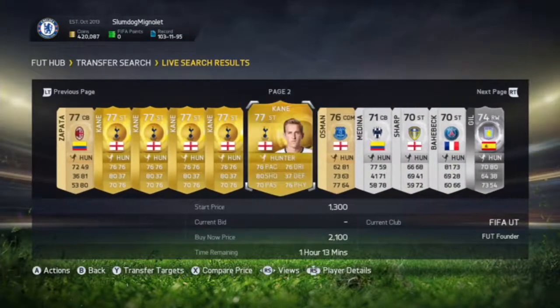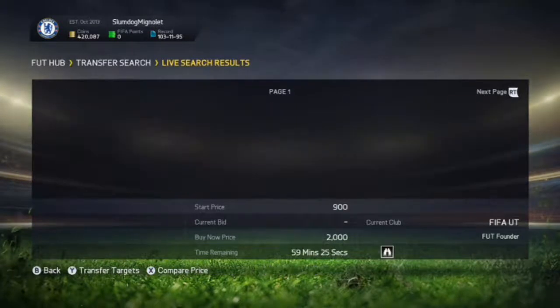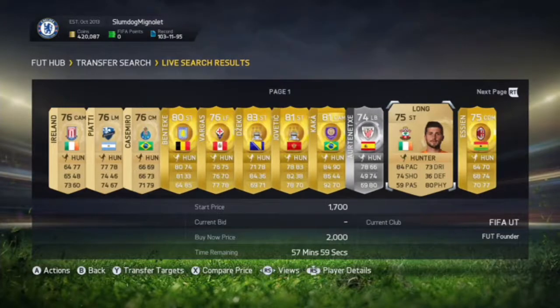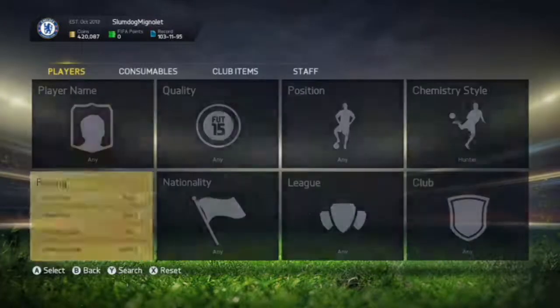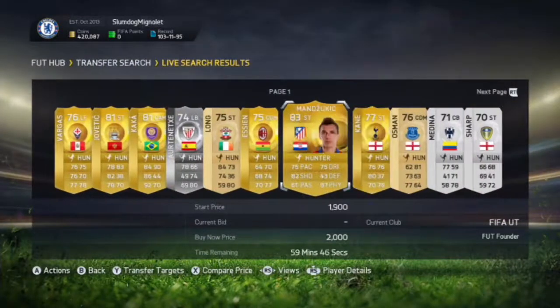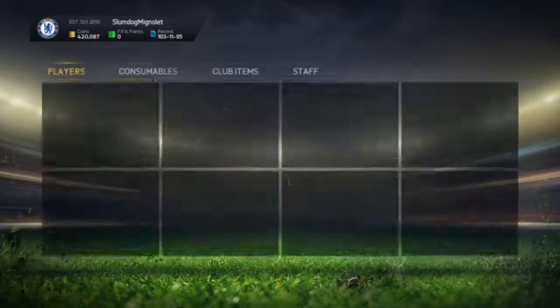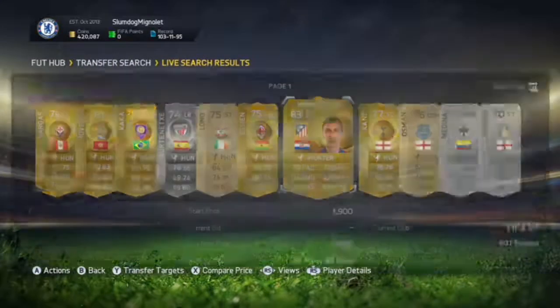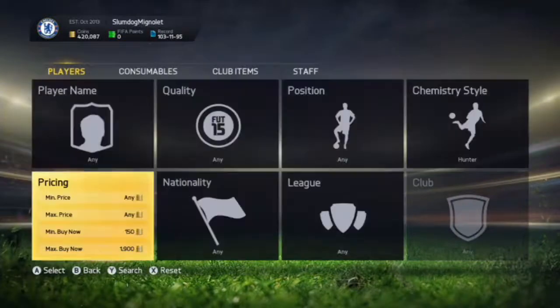This is basically all you do — just keep refreshing the page on and off. On PlayStation there are a lot of people on the market, so you can make a lot of coins doing this. Keep refreshing the price up and down. If you find a rare gold card below 1,500 coins, pick it up instantly, then check the next cheapest buy-now price and list it straight away.